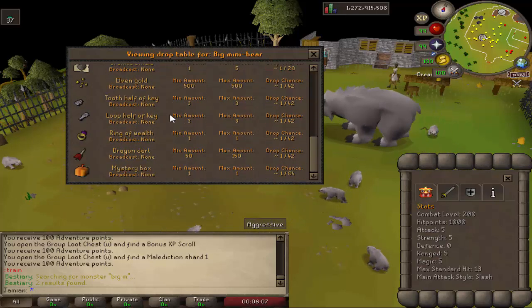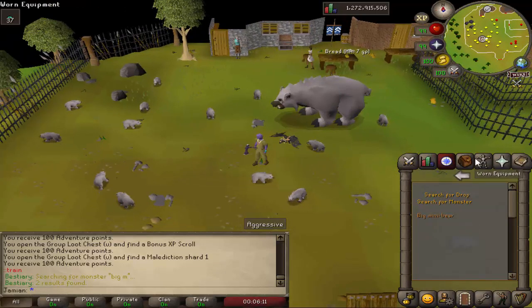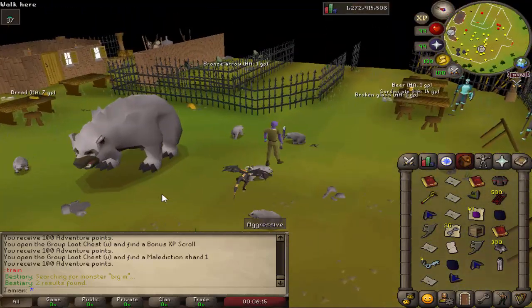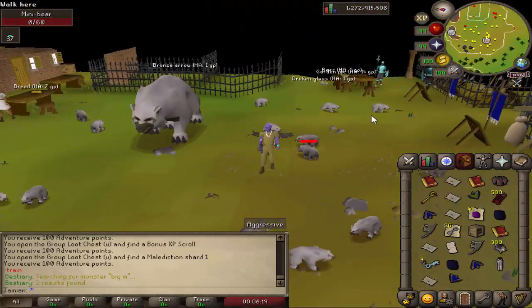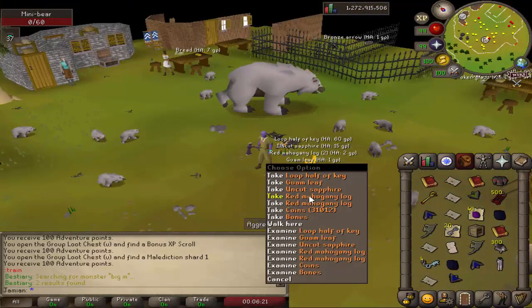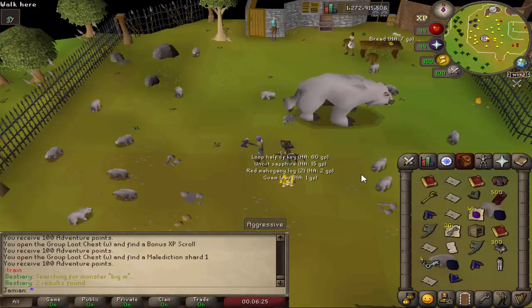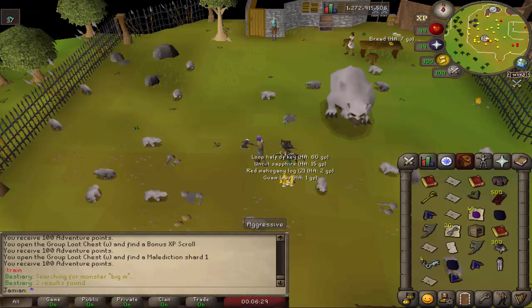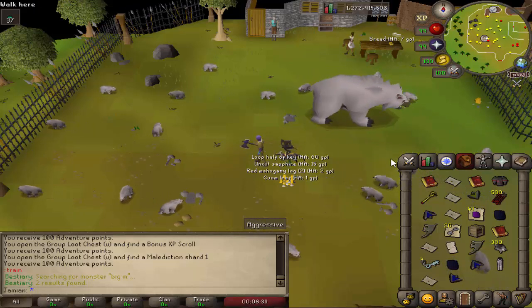Group loot chests are on the table, along with a nice chunk of elven gold. Probably still need to make some more elven gold-related balancing changes, but at least we now have the boss back - this place was always intended to have a big boss for everybody to team on. In the update notes it says the Deep Wilderness volcano has exploded and something has been seen lurking around - that's the King Lava Dragon, in case you were wondering.